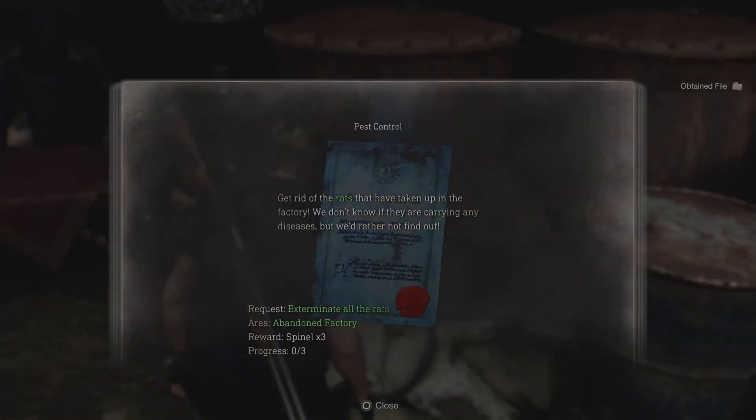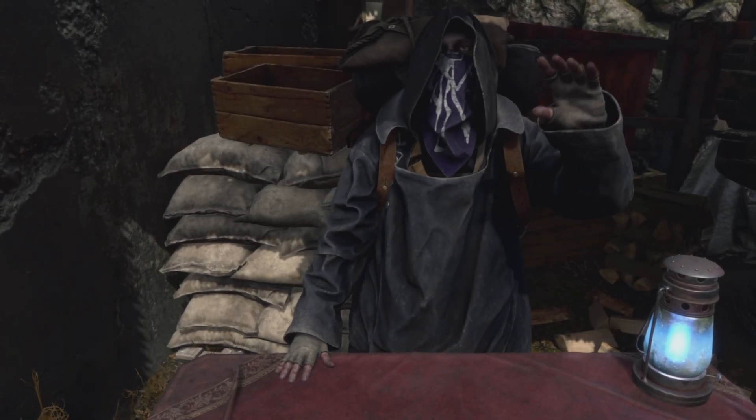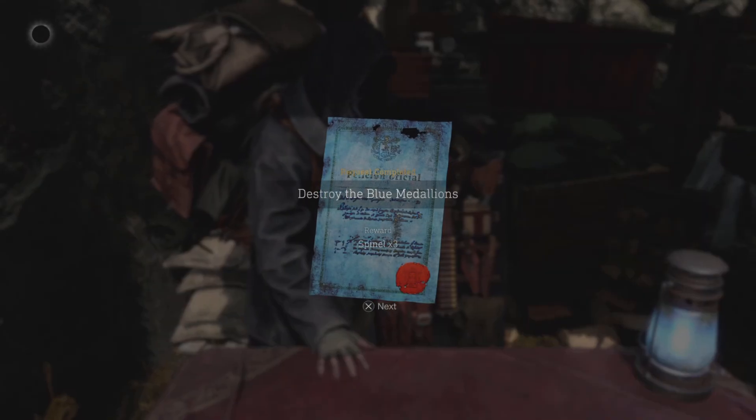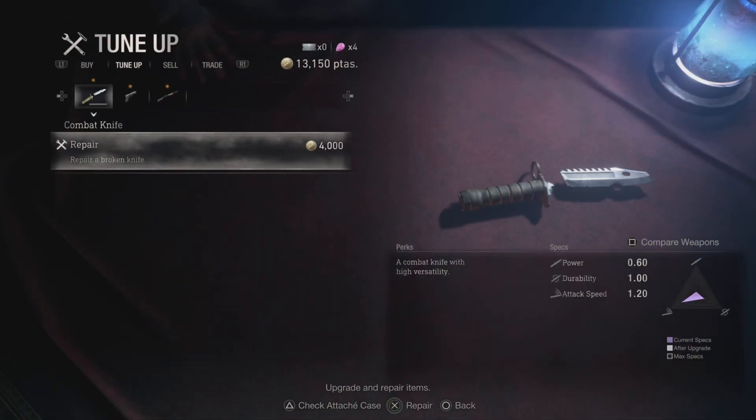Get rid of the rats. Travelling with the merchant - weapons and items can be bought or sold to the merchant using pesetas. You can also upgrade or repair your equipment. Once you've completed a task received from the blue request note, you can claim the reward. Something new for you - thanks. Repair - four? Fuck that.